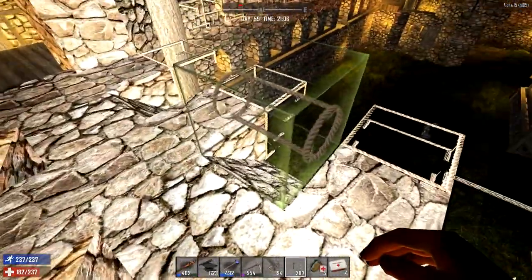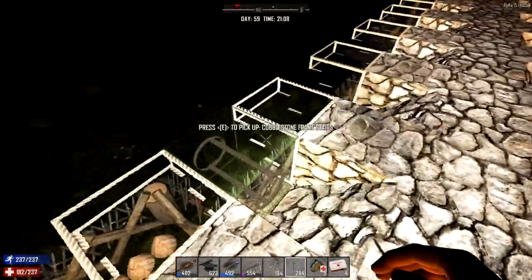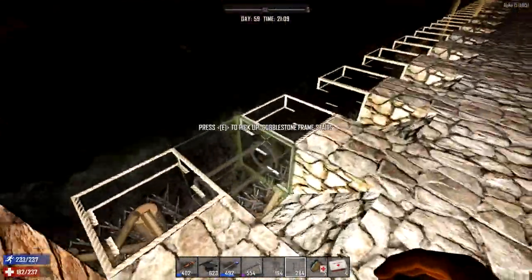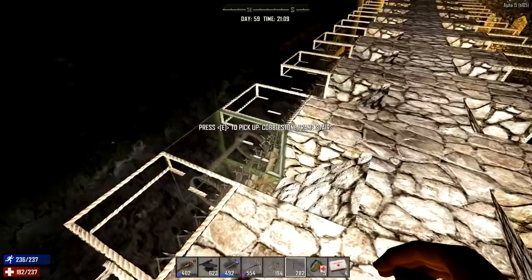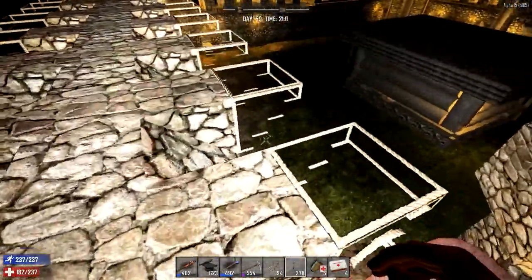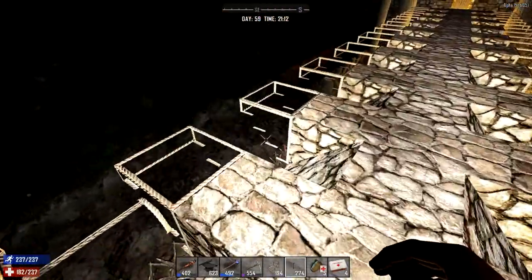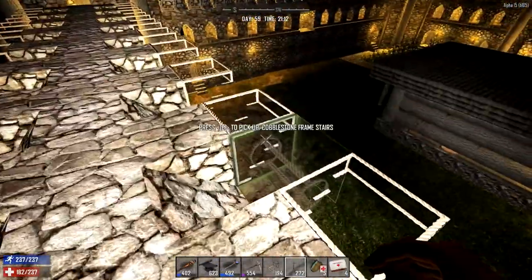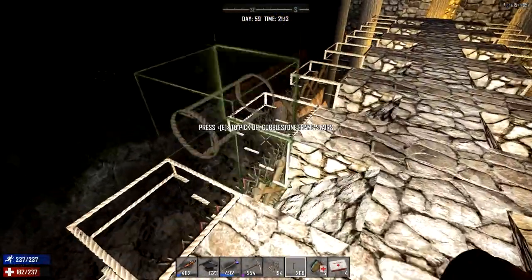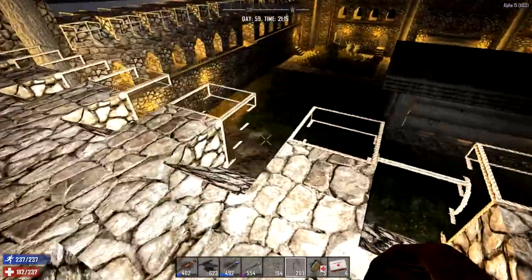One thing I do need to make that I just remembered is the actual cobblestone arrow slits - I haven't made those yet. Let's go over to the side and do the same. It's just a good thing that cops don't come as part of regular wandering hordes - they'd just puke on this and knock it down. All this work I'm doing, risking my life on platforms, and then the cop just goes and pukes it down - that'd be hilarious.